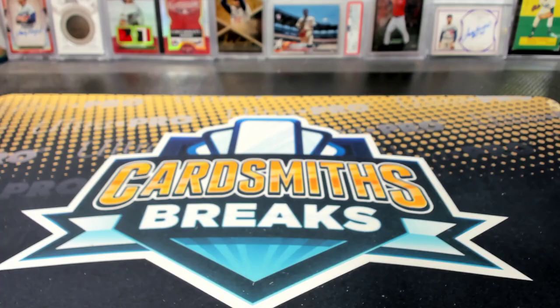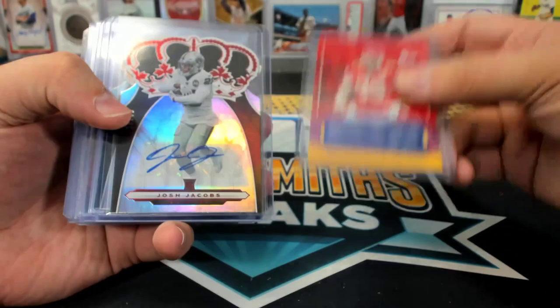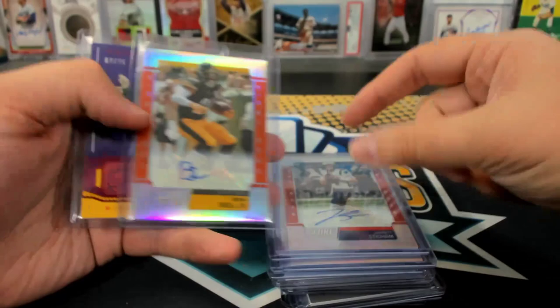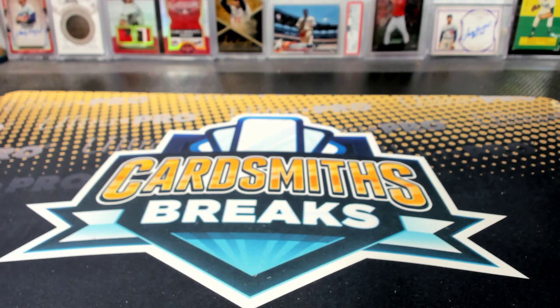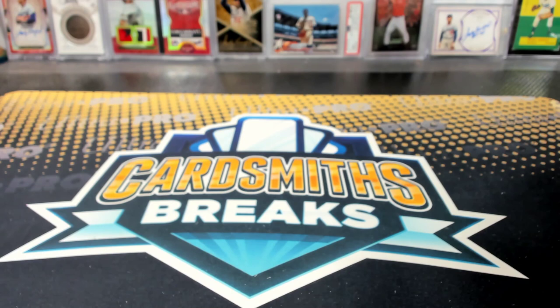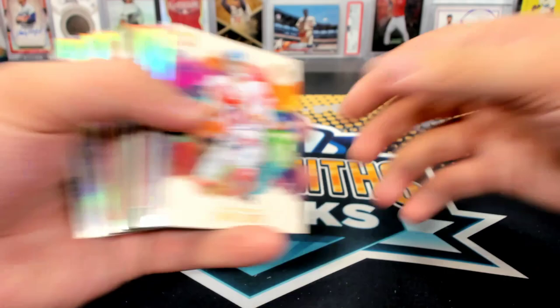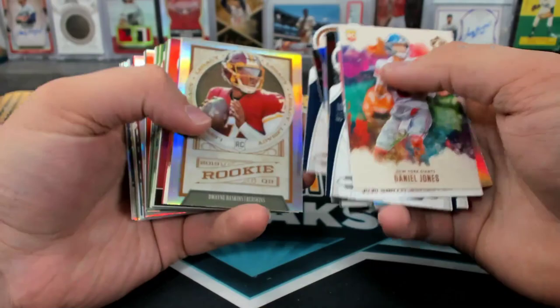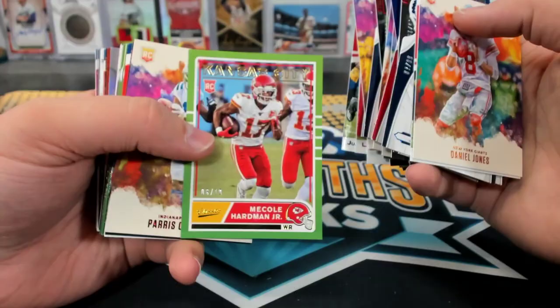Alright, hit recap. How many autographs did we get here? Let's see — 1, 2, 3, 4, 5, 6, 7, 8, 9, 10, 11, 12, 13, 14, 15, 16. We're supposed to get two autos a box. Weird thing is we only got four relics. Top rookies and parallels — lots of Kyler and Jones and Haskins and Lock of course. Nothing's — oh, this was low numbered — McColl Hardman to 10 — that was the lowest numbered thing I think.